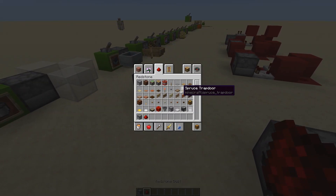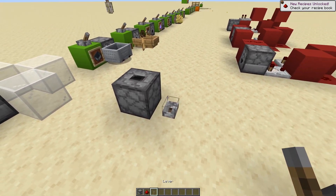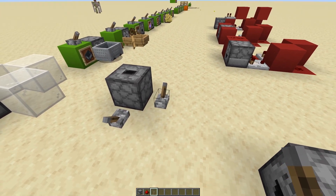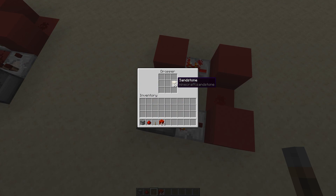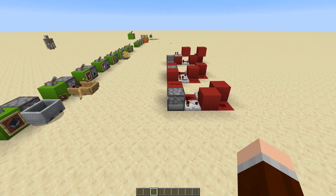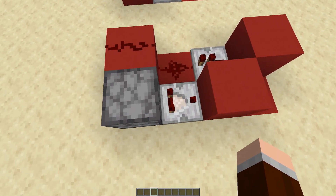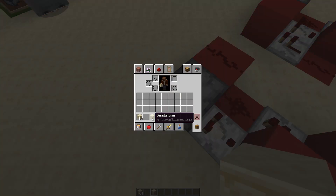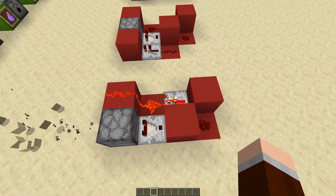You have to supply the dropper with a pulse. If you already power a dropper or dispenser, it will not dispense any items until its state is back to being unpowered. So if you do this it will dispense an item, but if you do this it will not, because it's already being powered by this lever. So it's already powered, so it has no reason to dispense an item — which we can solve using a neat little trick from the last episode. If in comparison mode the side input is stronger than the rear input, the comparator will turn off, meaning that if we put items in here it will dispense all of them using this clock.